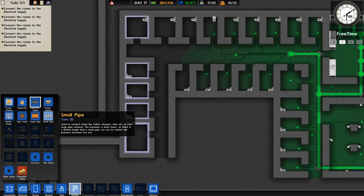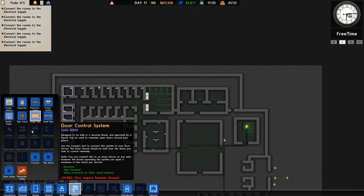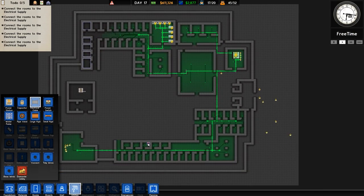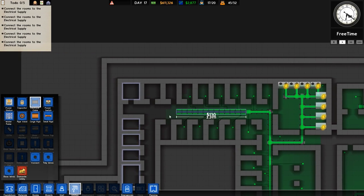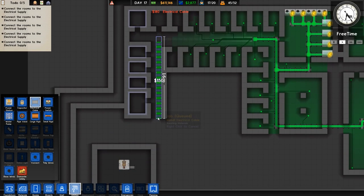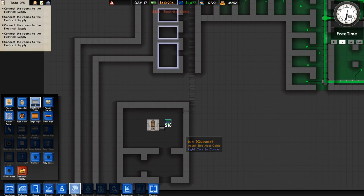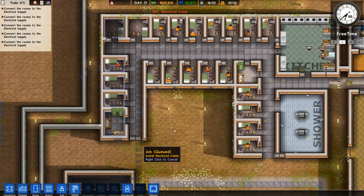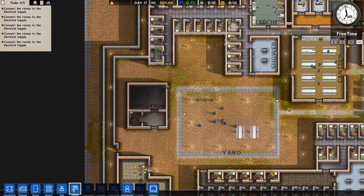Do we have pipes anywhere? We don't have water supply at all - our toilets are kind of magical. Let's run power lines all the way down here. I'll extend a little bit more immediately - that should give us power to everything. Let's connect it from here and that should take care of most of it.